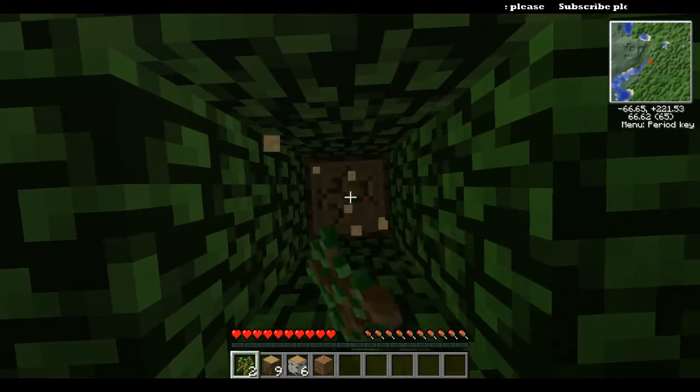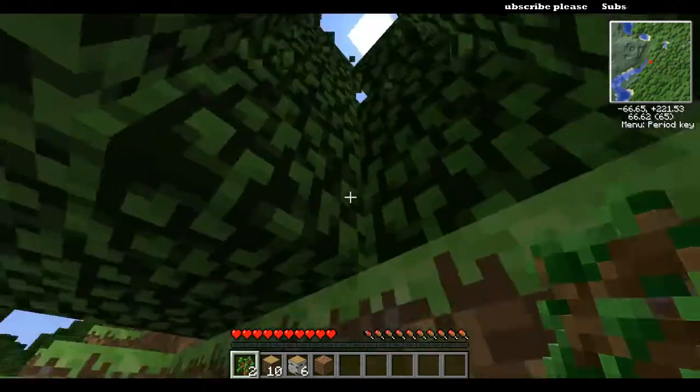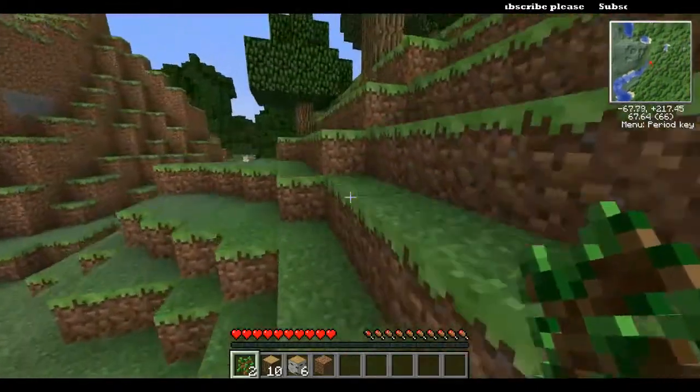Look at that on the right underneath the map — sixty-six point six. It's the devil's number, six hundred and sixty-six.